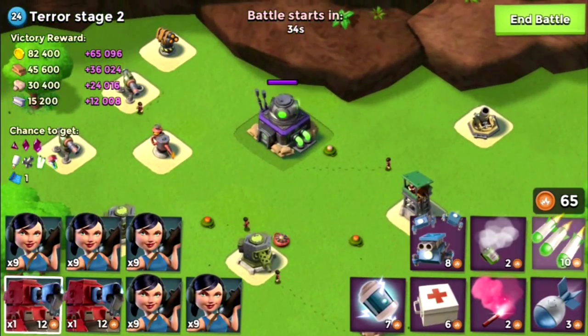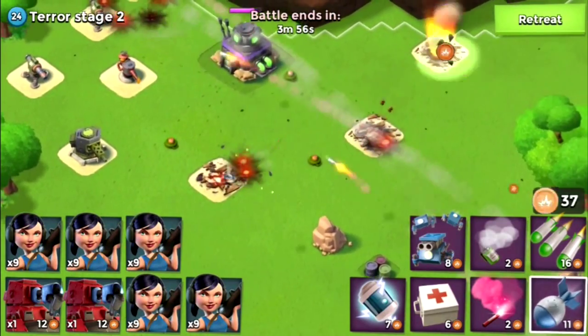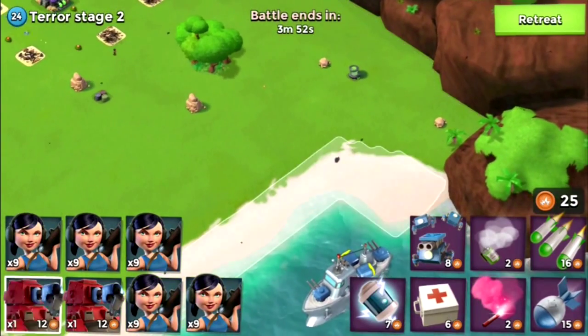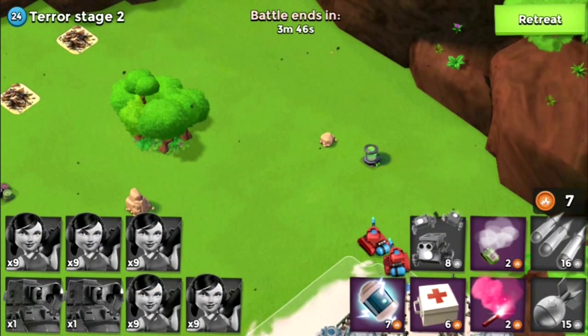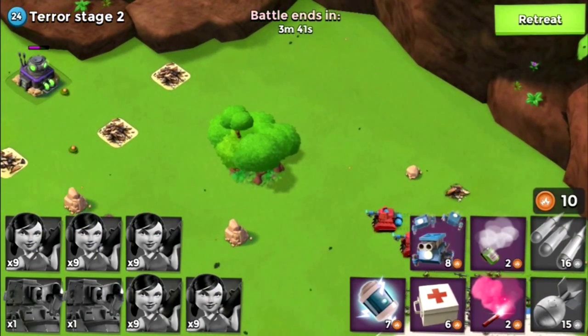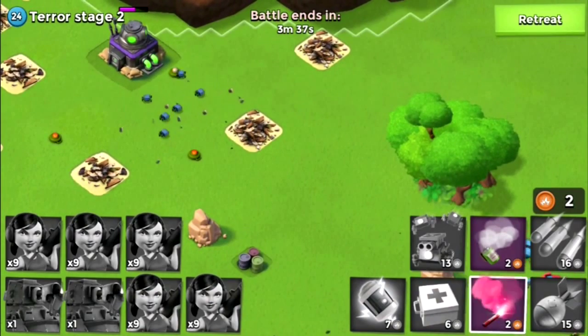What don't we like? We don't like rockets, we don't like these buildings, these nuts. Now all it is — oops. I keep forgetting about the energy that the Scorchers need. Not that it mattered.